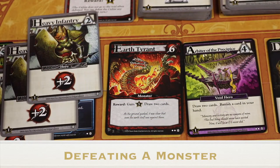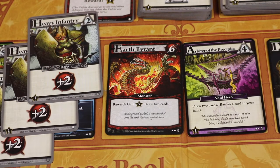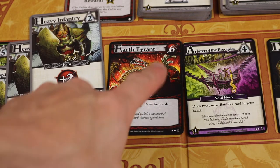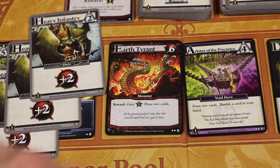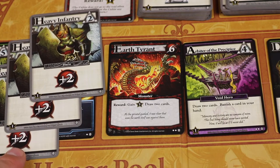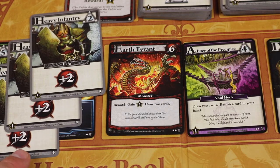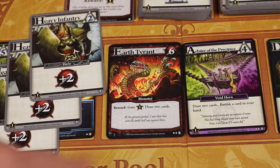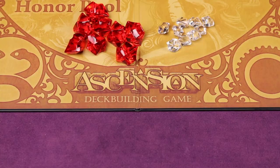Normally on your turn when you play cards you play them right in front of you, not placing them on the board — I'm doing that here just for ease of demonstration. Let's say you want to defeat the earth tyrant, which needs six power. If I had three heavy infantry in hand and played them for a total of six, when you defeat a monster you immediately get the reward shown. This one says gain five honor and draw two cards — so you'd draw honor tokens from the board and place them in front of you.